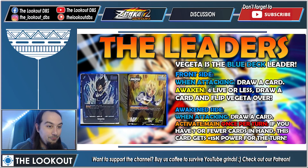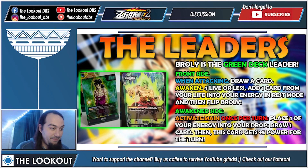Next is Vegeta, the blue deck leader. On the front side when attacking you draw a card — the standard bare minimum. Awaken at four lives or less, draw a card, and flip. On the awakened side, when attacking draw a card, and he has 'activate main once per turn: if you have seven or fewer cards in hand, this card gets plus 15k for the turn,' making him a 35k attacker with a low hand size — that's neat.